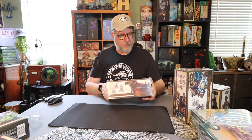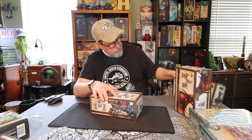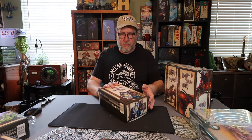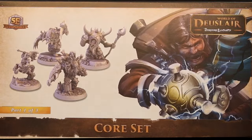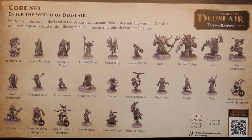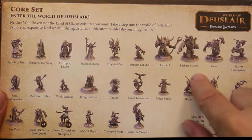Now we're into the core set — we'll go ahead and open those in order too, so we've got one, two, three of these boxes. Into the world of Dulcer. If memory serves these will be the different races and people that you can play inside of their world of Dulcer. Core set number one has several different people: the apostle of fire, bringer of harmony, corrupted knight, hand of something, knight of fey, princess Korobu, and so on.